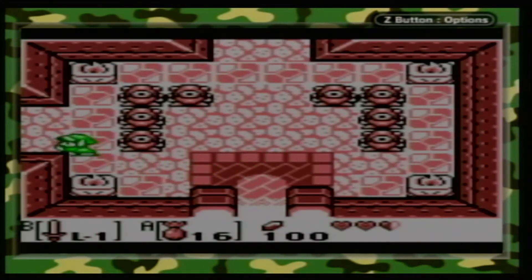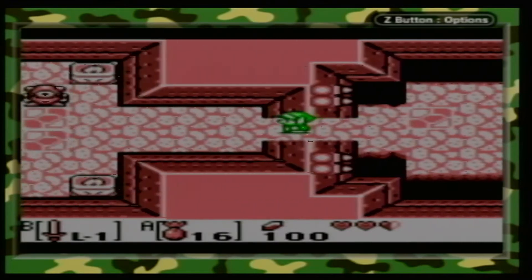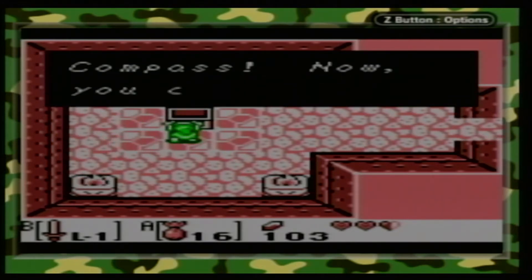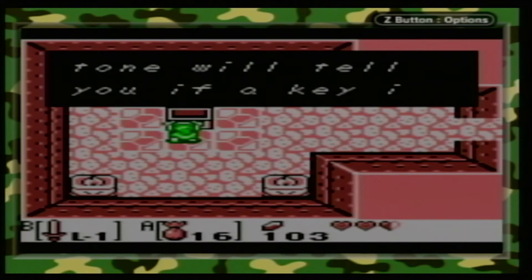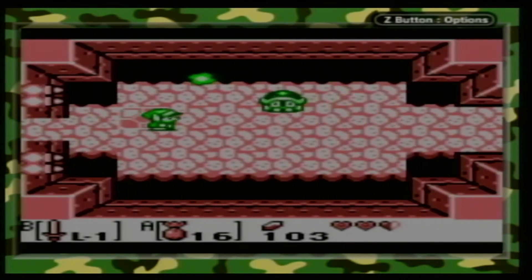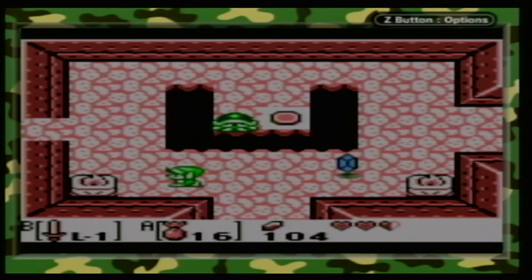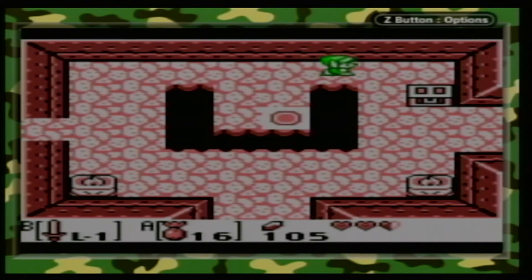Let's start our first dungeon. This is a hard hat beetle returning from A Link to the Past. Once you get rid of both of those, you get a small key. These guys - which I already mentioned briefly - I don't know the exact name of. You got the compass. Now you can see where the chest and nightmare are hidden. This compass has a new feature: a tone will tell you if a key is hidden in a room when you enter. I won't be able to hear the tone, but it doesn't matter. I think that's because a lot of rooms have keys that aren't in chests - like that room - which is kind of different. I don't know if that happened at all in A Link to the Past.